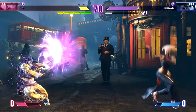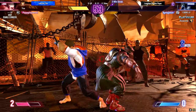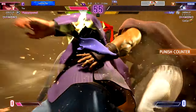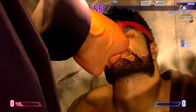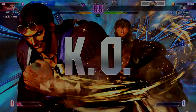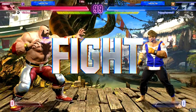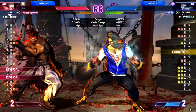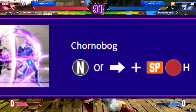Your character doesn't have a DP? Don't worry — every character has a super. And that also means every character has some reversal option. Unlike DP, supers are a little more versatile. You could basically use it to catch almost anything — mashing, fireballs, and more — all with one button. Well, actually it's two. Doesn't matter.